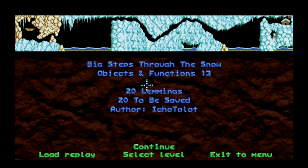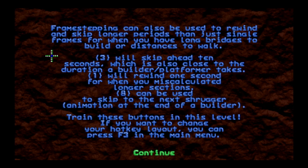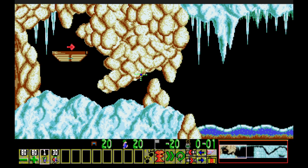Big Steps Through the Snow — 20 lemmings, gotta save them all. Frame stepping can also be used to rewind and skip longer periods than just single frames, for when you have long bridges to build or distances to walk. Three skips ahead 10 seconds, which is also close to the duration a builder or platformer takes. One rewinds one second, for when you miscalculate longer sections. Eight can be used to skip to the next shrugger — the animation at the end of a builder.